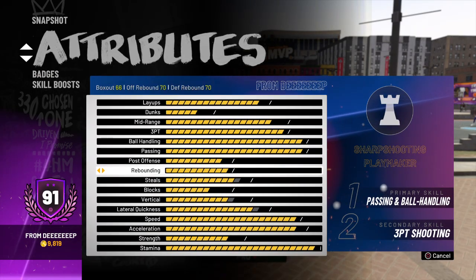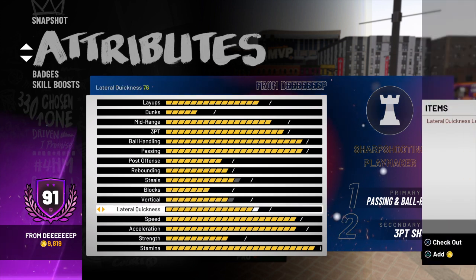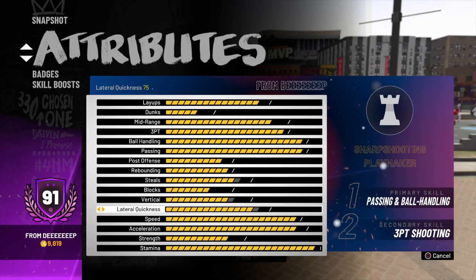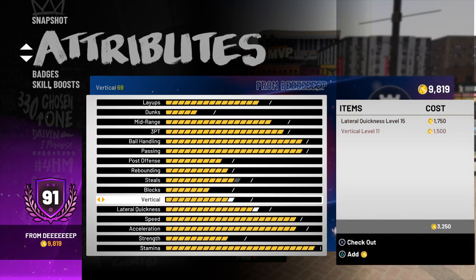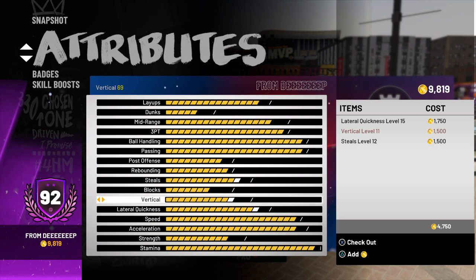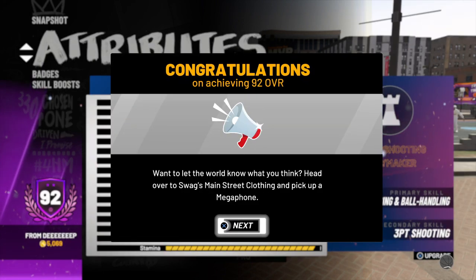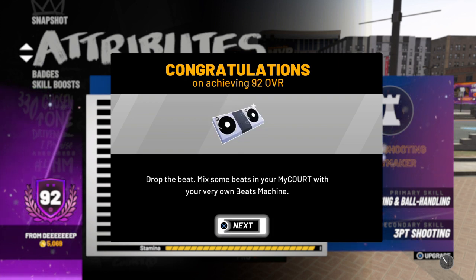So right here it gives me steals, vertical, and lateral quickness. The only thing is they all go up one point — steals, vertical, and lateral quickness. That's it. Also got the gym rat badge, the megaphone, and the beats machine.